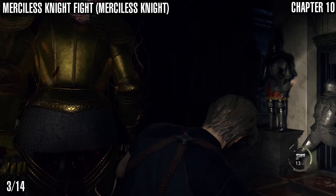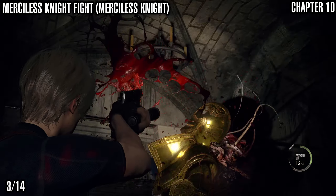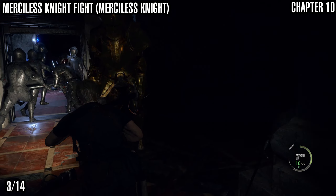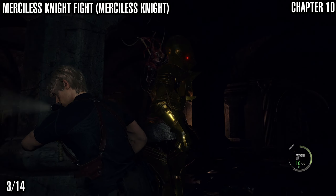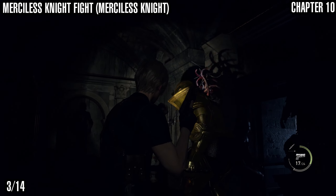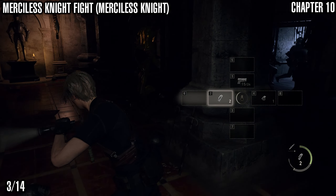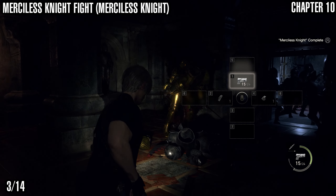One thing to note is that a little further into this chapter there's an achievement for killing the Verdugo — the guy you've got to freeze with the liquid nitrogen showers. You want some serious firepower for that fight; it might be worth getting the Rocket Launcher just for that fight, because he is super tanky. But once you've got this Knight's head exposed, chuck a flash grenade and make short work of him.